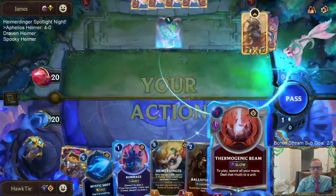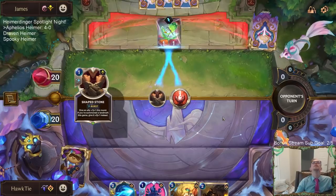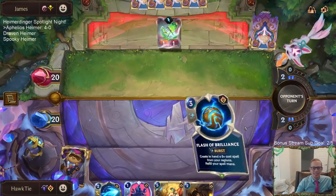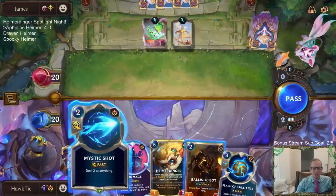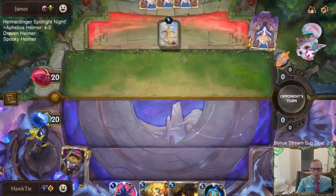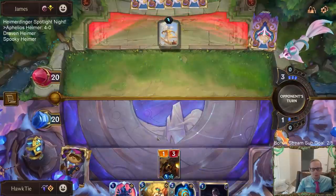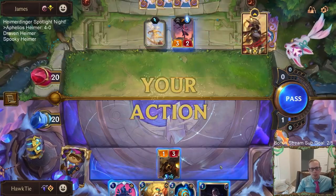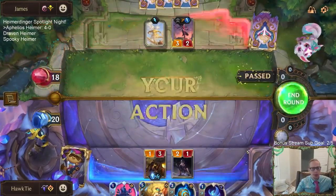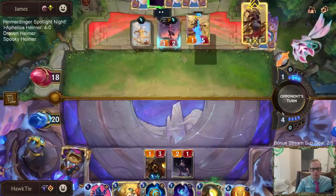Get out here, Droplet. Shapestone — always devastating. Witness perfection, meat bags. It's like that Impossible Meat — they make Impossible Burgers and they perfected it. I think my best play right now is to save spell mana for Heimer next round. I was really hoping to draw a removal spell for these things.